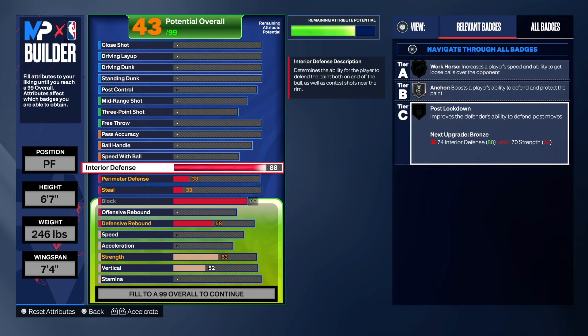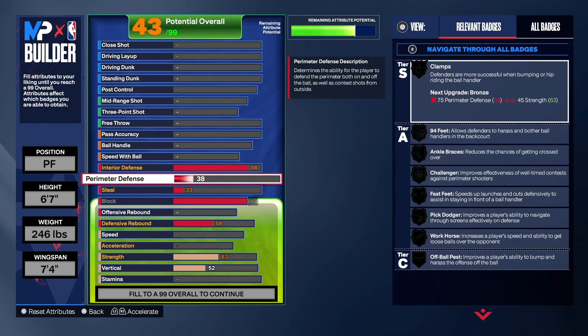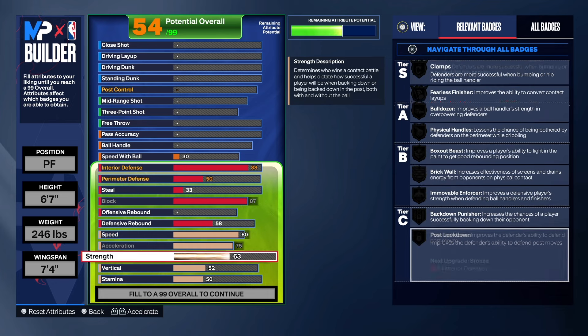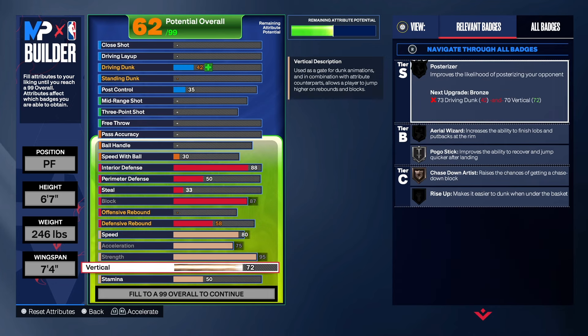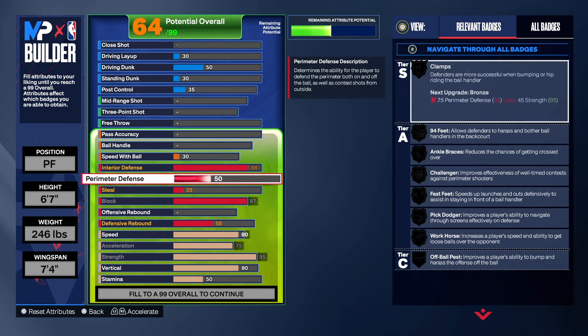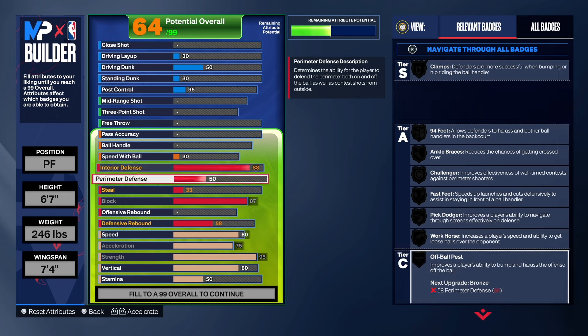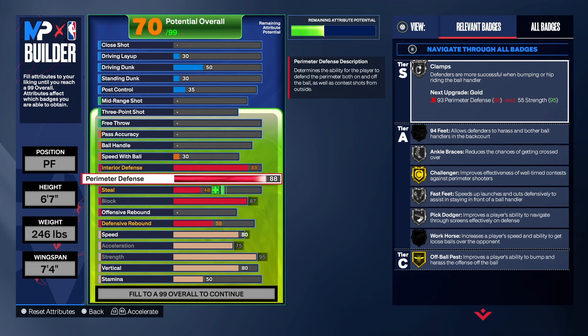Post Lockdown will be on gold. We just need to take the strength up, which we'll do now. Let's take the physicals up — speed to an 80, 75 acceleration, 95 strength on this build — that's crazy — and we'll take the vertical up too. As you can see, we do get gold Post Lockdown on this build, which improves the defender's ability to defend post moves. If somebody comes into the post, you've got Post Lockdown, Brick Wall, and Intimidator — three badges that will help you against any center.